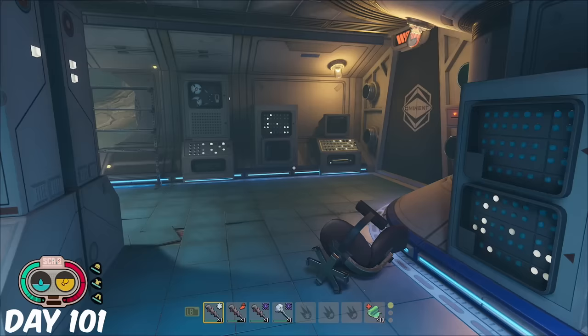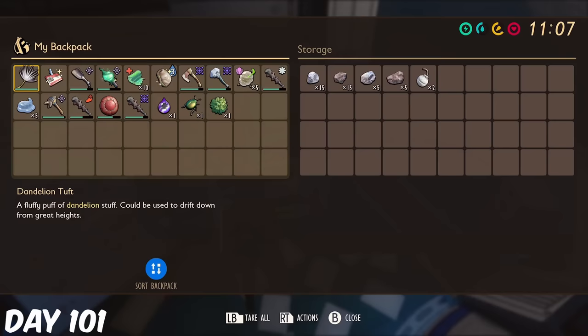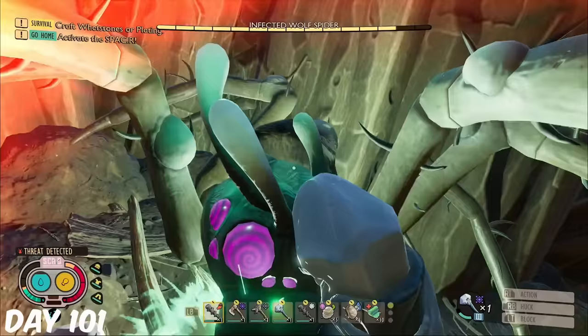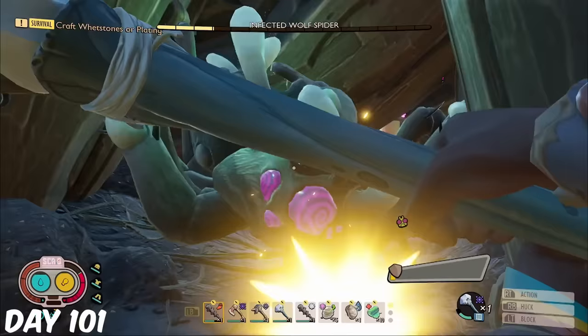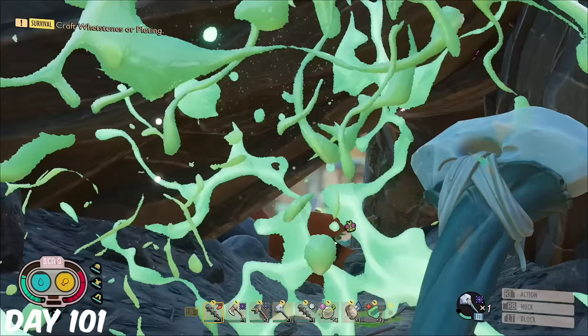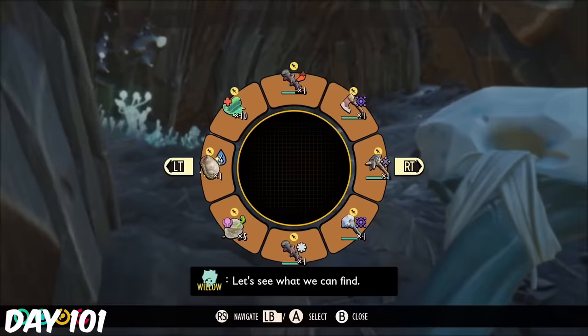As I had defeated the Assistant Manager previously, I was able to use the keycard to open the room in the Oak Lab to acquire the zipper and the chest with a few resources inside. I headed under the Oak Tree, as in the initial 100 days I had failed to eliminate an infected Wolf Spider. But on my first attempt on day 101, I was able to defeat it. Sadly, I didn't get the gold card.